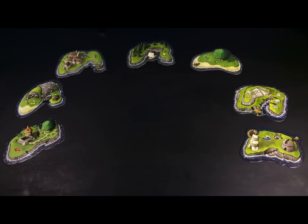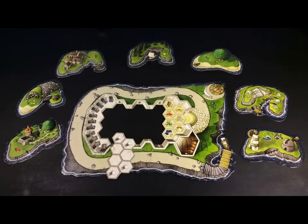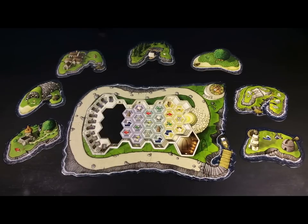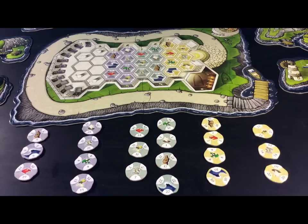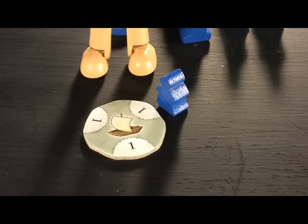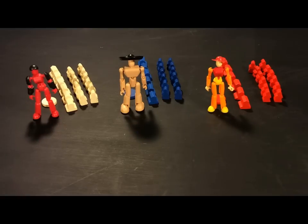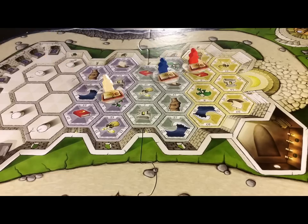This worker placement action selection game has a unique board which consists of several small island pieces surrounding a large central temple island. You construct this main island by placing temple boards equal to the number of players face up and the rest stay face down. There are temple tiles which match the boards in play. Give each player one of the lowest numbered tiles and the players then take that tile, one of their novice meeples, and a book of wisdom and place them all on the matching space in the temple.